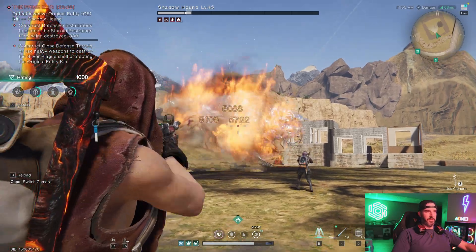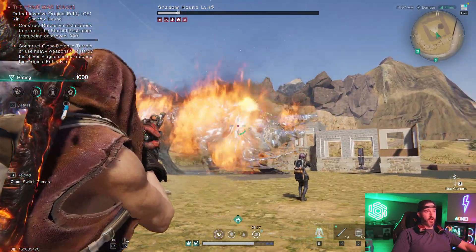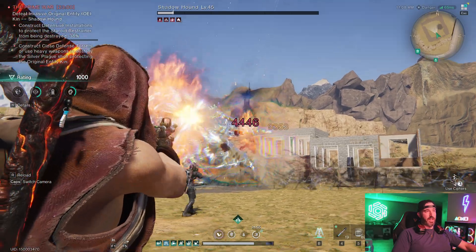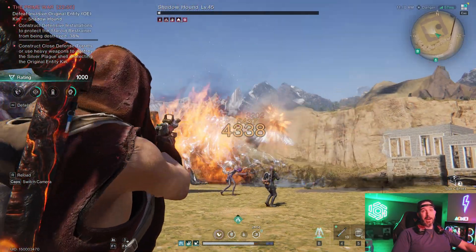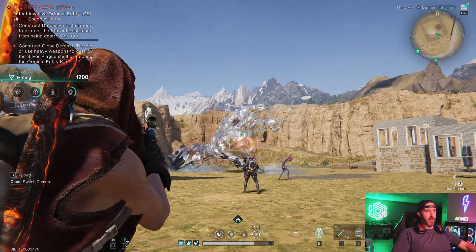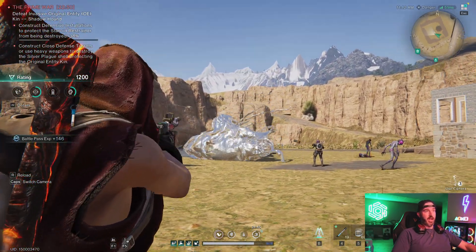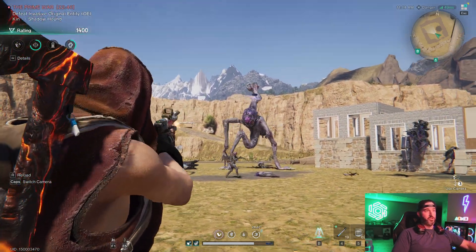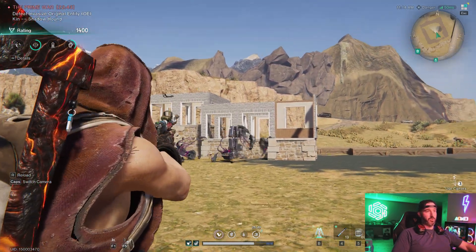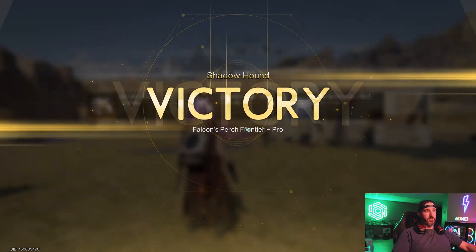Just immediately start damaging the boss again. I already know we've got plenty of damage on this boss right now, and just by damaging with my normal primary weapon — no cannons — as well as doing that little healing trick at the beginning, I've found myself at the top of the leaderboards, believe it or not. I also recommend continuing to shoot him even after he dies because you do get a little window of opportunity to do a bit of extra damage even though he's technically dead already.